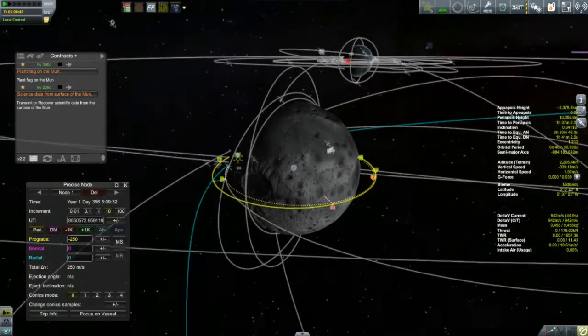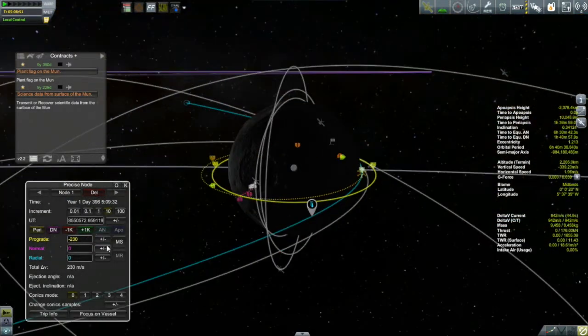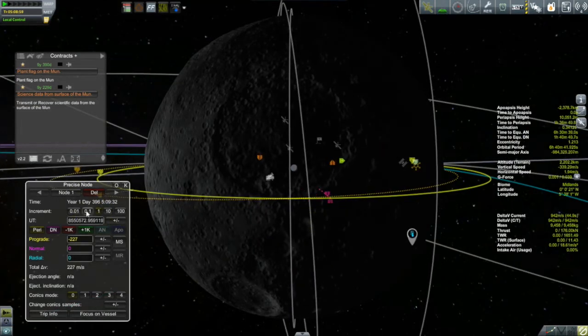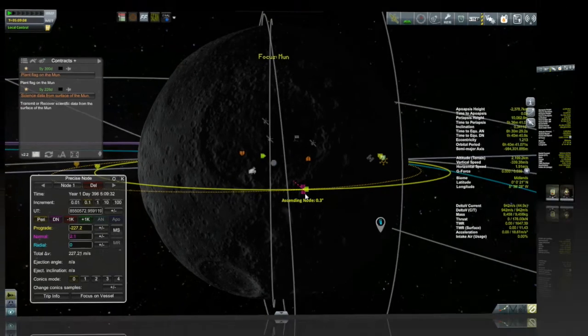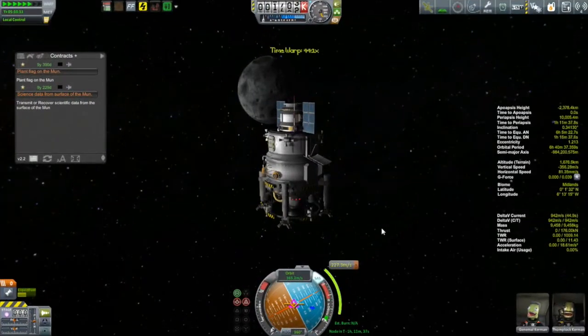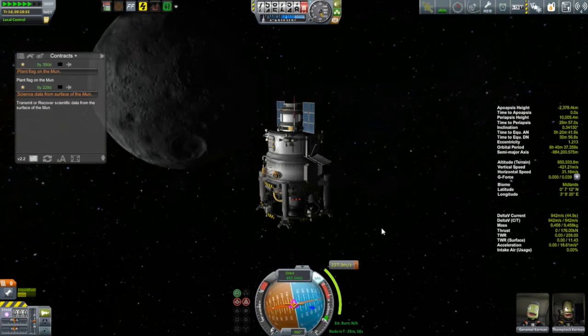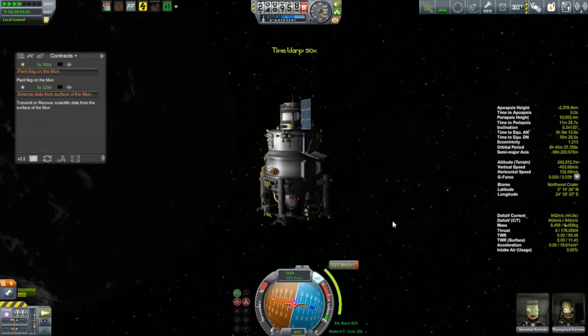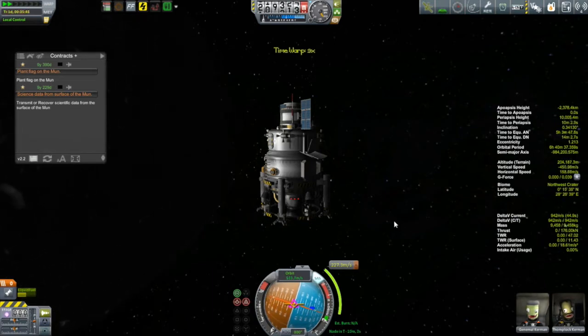So what I want to do is dock with that station and we'll steal some of its fuel. And that will allow me to comfortably land on the moon and get back off again. Even with that, though, I have no plans whatsoever to ever have the Tycho return back to Kerbin. This does not have the ability to enter back into Kerbin's atmosphere and do a landing. Instead, it's going to remain in the moon's sphere of influence and just act as a lander, probably forever from now on, going from the moon's surface just to the Kanata station that's in orbit around the moon.